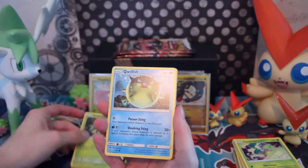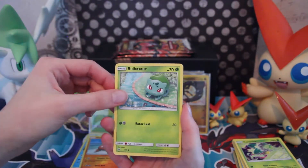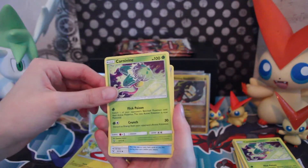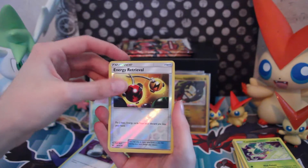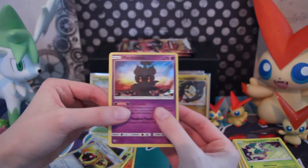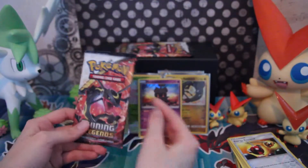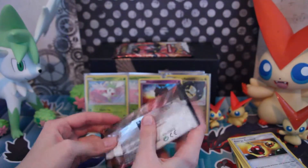Three Shroomish, Qwilfish, Stunfisk, Bulbasaur, Energy, Electrode, Carnivine, Switch — another Nintendo Switch, we're just going to keep making that joke. Energy Retrieval. Marsh Shadow holo — it's also a very nice holo. I'll probably just cover those up at random. Did I pull a Shining Rayquaza from a Shining Rayquaza pack? I think I did — kind of fitting.